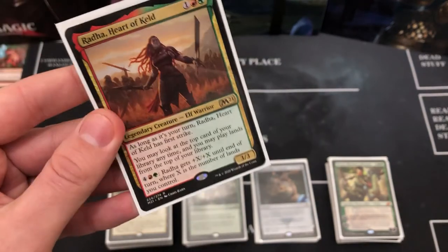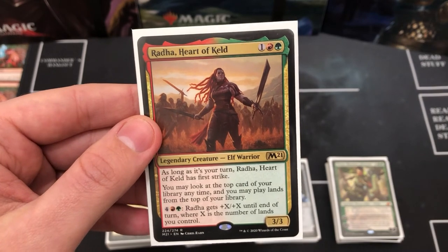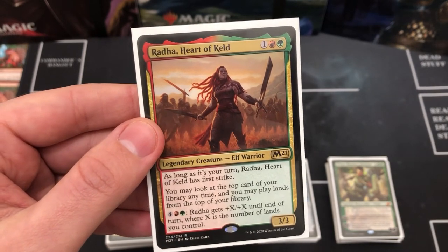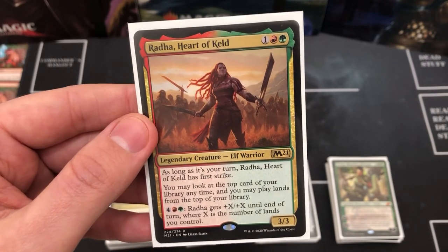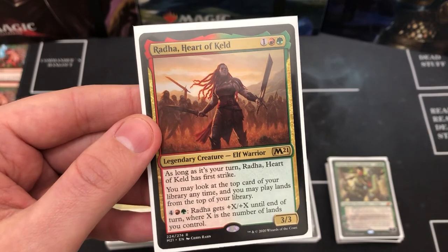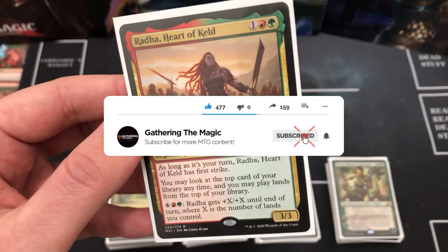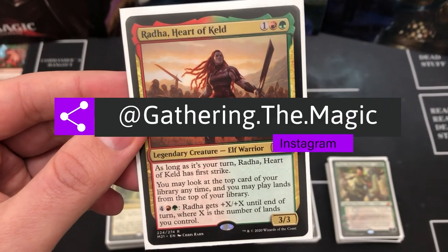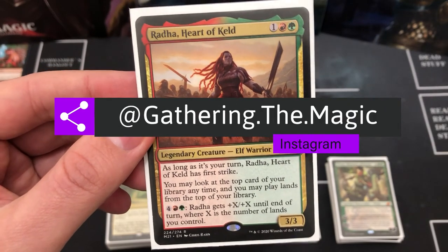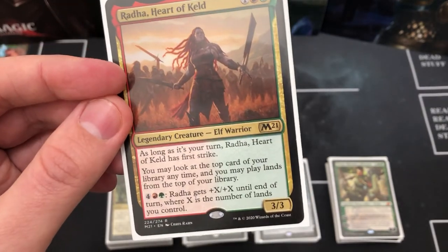So that is the Radha deck — one of my favorite decks. In terms of power level you're probably looking at a six or seven. There's lots of good synergy but it's obviously not up there with cEDH. If you haven't already, please do like this video and subscribe for more MTG content. Check out the Instagram — we're running that giveaway which ends the 1st of December. For now I am all tapped out, so I'll see you in the next video.